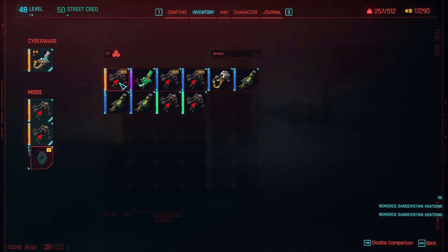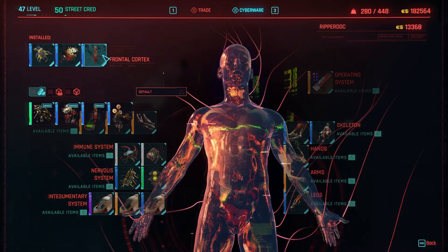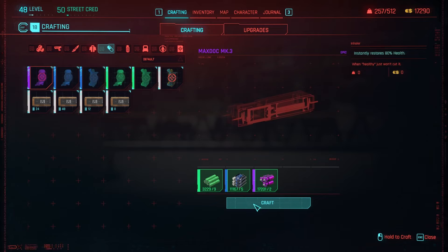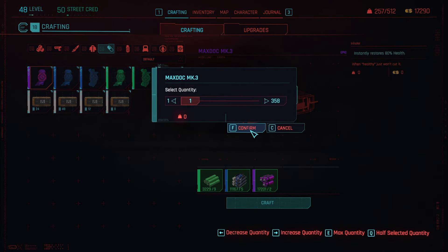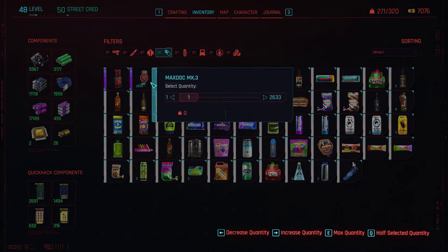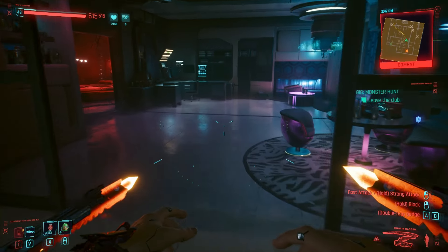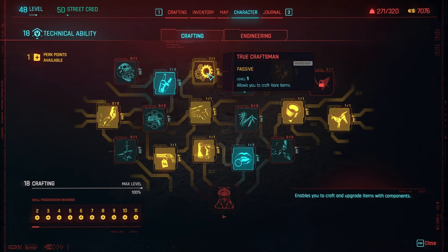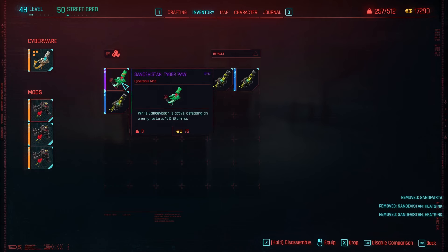In order to get those heatsinks to legendary, you're going to have to go on a little bit of a grind. Head over to the Ripperdoc in Arroyo and purchase from him the heatsink crafting spec. Now that we have that, all we need is level 18 in crafting, which is easier said than done. My advice if you want to do this as quickly as possible would be to pull off this game's version of the Skyrim Iron Dagger smithing technique — basically crafting a bucket load of inhalers until you hit level 18. To acquire the components, you can either buy inhalers from vendors then disassemble and reassemble them, or just keep playing the game, loot everything you see, and collect every weapon and disassemble most of them. Remember to grab the crafting perks which lower item component cost. When you've finally hit those stats, go ahead and craft the heatsinks — we'll need three for this build.